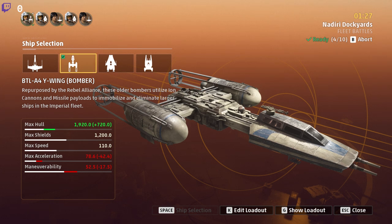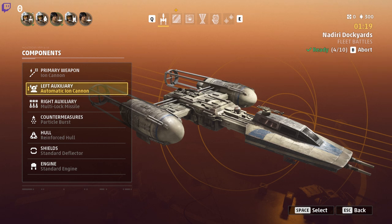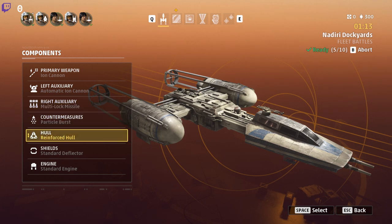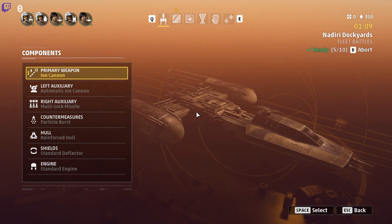We can check out our loadout. Here we have the primary weapon, the iron cannon. Left auxiliary is the automatic iron cannon, we have the multi-lock missile, we have the particle burst countermeasure, we have the reinforced hull, standard deflector, and a standard engine.